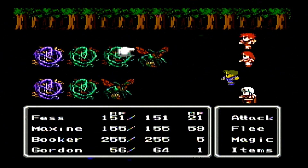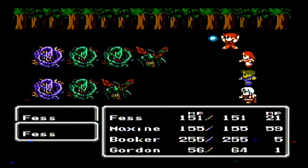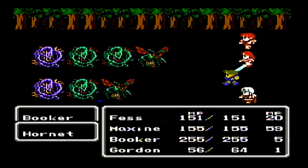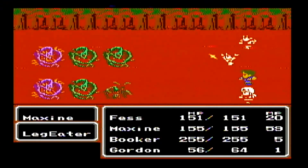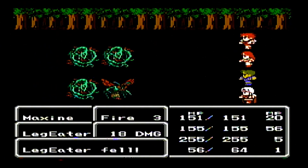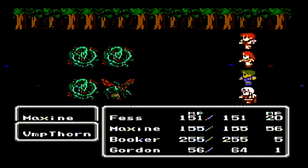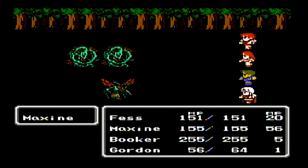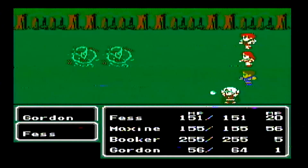That's a big difference from Final Fantasy I, where the character in Fess's position took 50% of the physical attacks, the character in Maxine's slot took 25%, and Booker and Gordon in third and fourth took roughly 12.5% each — basically one-half, one-fourth, one-eighth, one-eighth. In this game it's more like 12.7 for the third character and 12.3 for the fourth, but it's so slim it might as well be one-eighth.